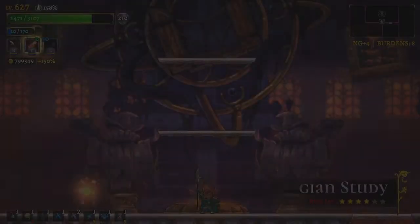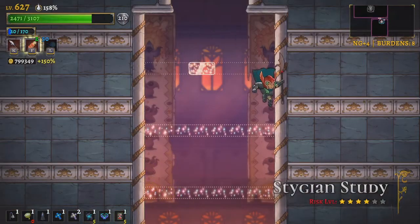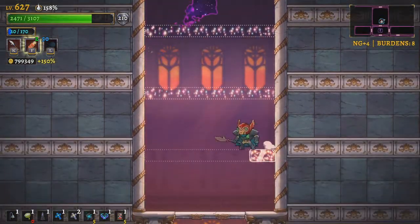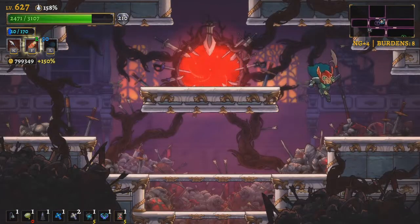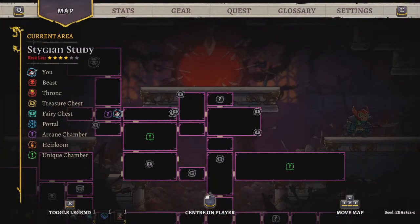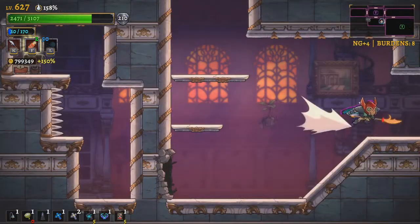Last episode, we defeated Enoch Prime, which meant we got a hint about a new scar, and so I saved on camera going to try to find it. I wrote down notes about what it said, and I'm pretty sure I know where it's gonna be — it's gonna be on the bridge in that green room over there. Oh! There's a few rooms over here that I haven't done yet.